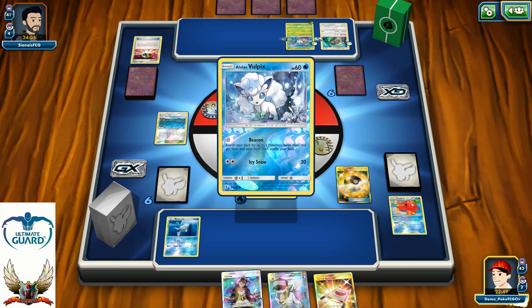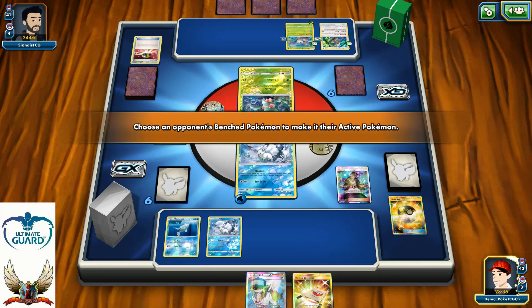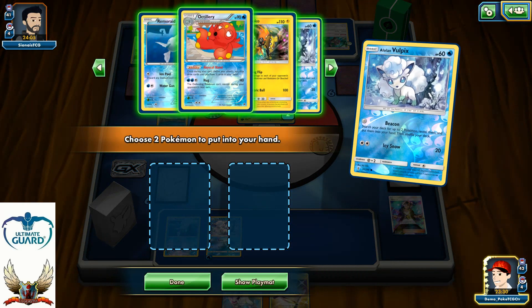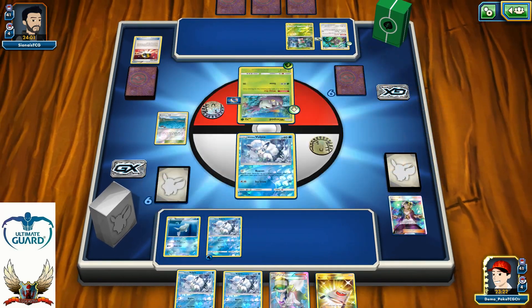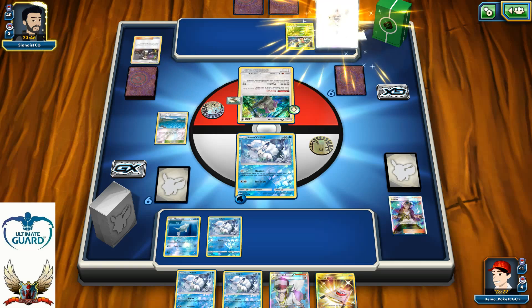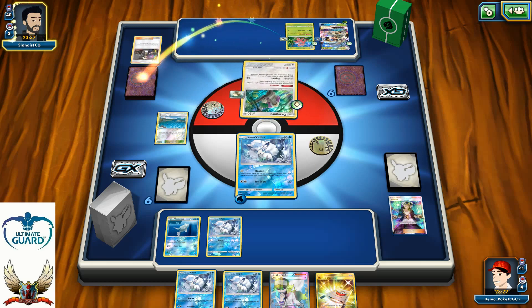I'll grab Vulpix with Brooklet Hill. I can use Guzma and use Beacon to search out more Vulpix — get four Vulpix in play, then I just need one Ninetales so I can start applying pressure and spreading damage. My opponent used Guzma to bring up my Vulpix with the energy, possibly targeting Ramorite. Golisopod can knock it out but that's not a big deal since I can recover the energy with Aqua Patch.